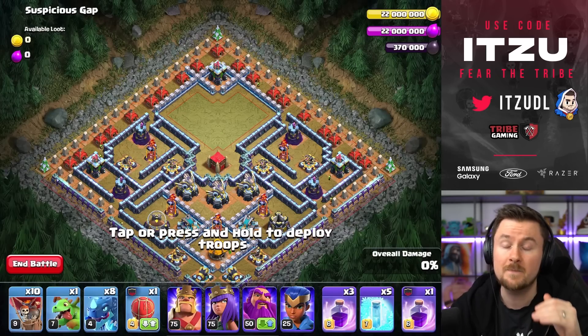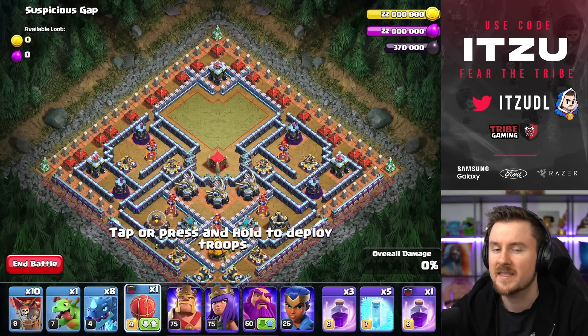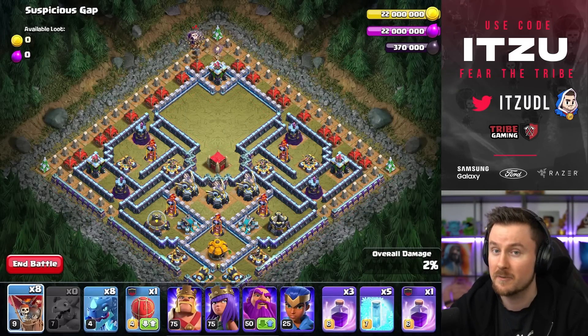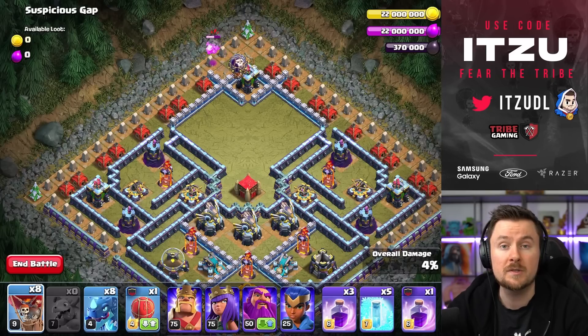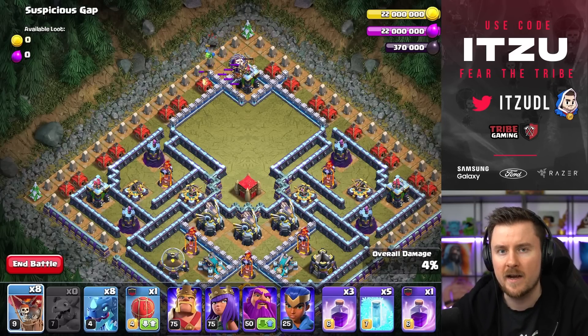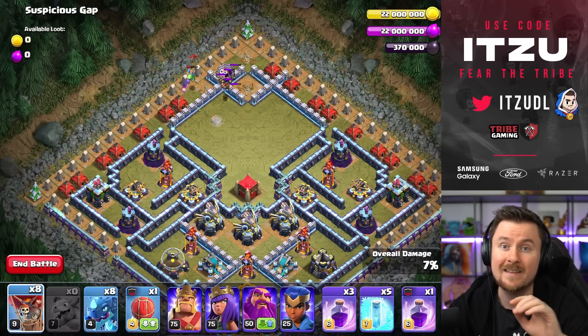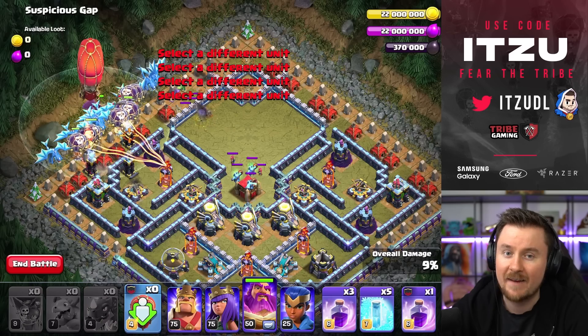Next challenge is Suspicious Gap at Town Hall 13 — and there's a suspicious gap you do not want to deploy any ground troops in. So instead we go in with air. Deploy the Baby Dragon and two Balloons at the top side to funnel a little bit. As soon as the Baby Dragon has funneled enough, draw a nice line of Balloons and Electric Dragons from the left side. You can see everything is going in, and the Slammer is filled with an Electric Dragon and more Balloons.